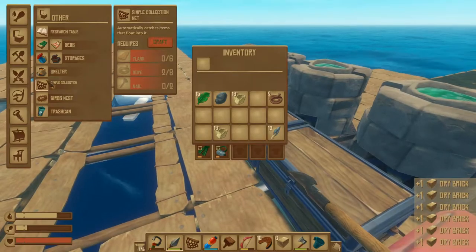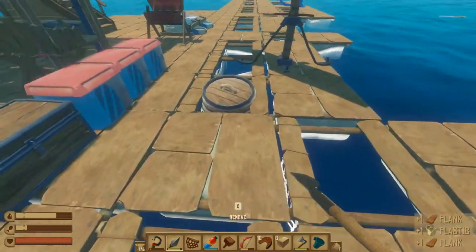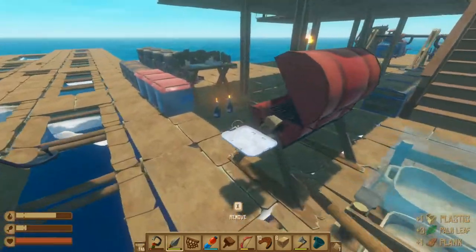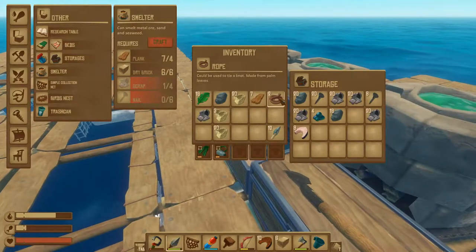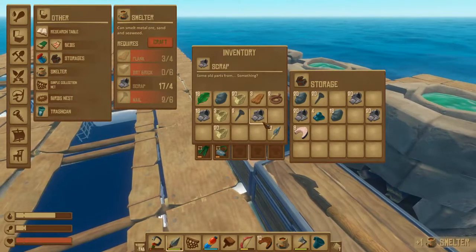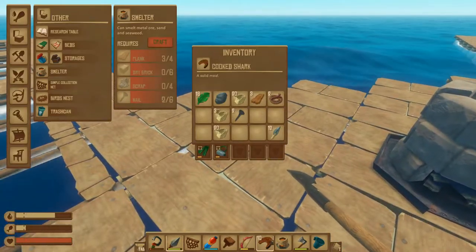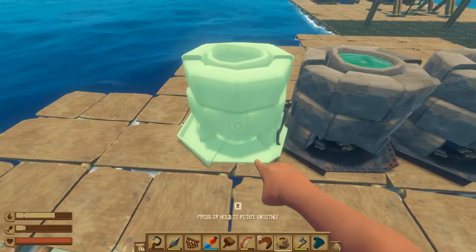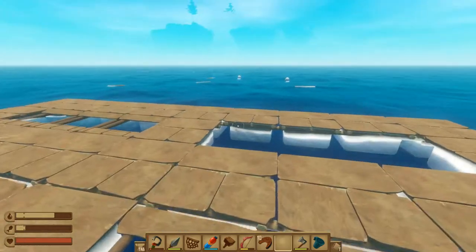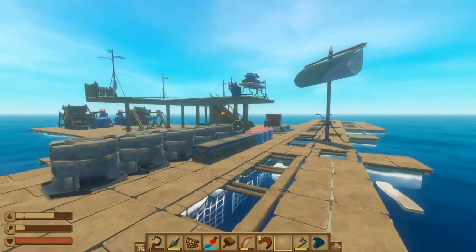Okay, so I have enough for the smelter now. I need scrap and nails — let's put the smelter down so we don't have to deal with it later. Right here. Now we have five smelters — we have some good smelting capacity. Oh, here's Balboa Island, I can see it in the distance.